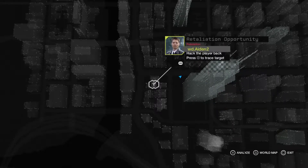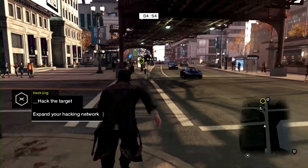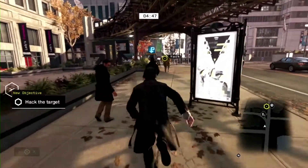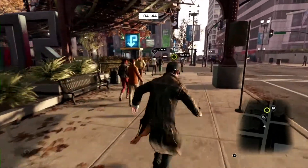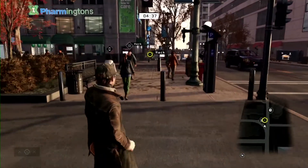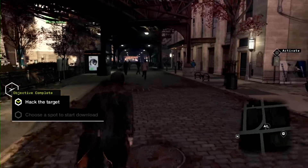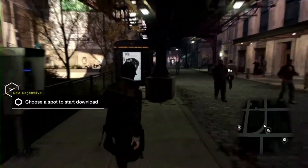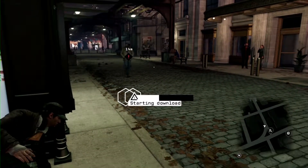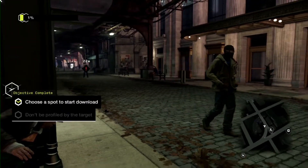There he is. Let's enter his game seamlessly. The second player is not yet aware of our presence. If we act carefully, he might think that we're one of the many NPCs in the city. So let's find a place to hide and start hacking. The second player has just been alerted that a breach has occurred on his phone. He's trying to find us using his profiler.